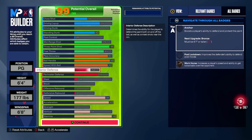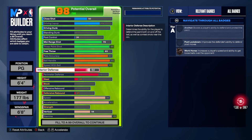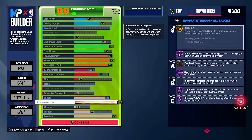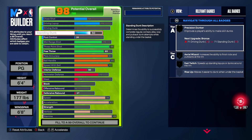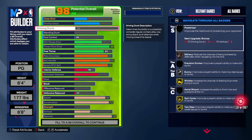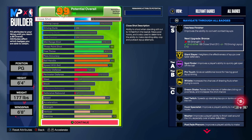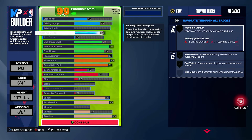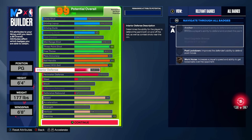To still not be a complete liability on defense, you have decent interior defense. As far as standing dunk versus interior defense — if you go all the way down on standing dunk to get more into your defense, strength gets forced up too, which we want to avoid because it's the expensive one. So maximize standing dunk to 65. Anything past 65 forces your driving dunk up by one, and 65 is where you get the package anyway. That is our first build — the three-hunting point guard.